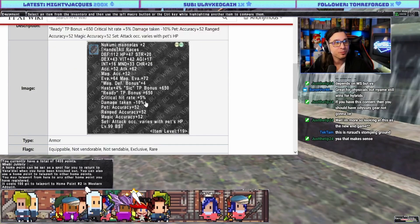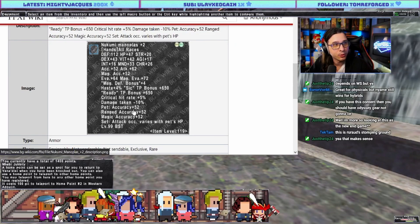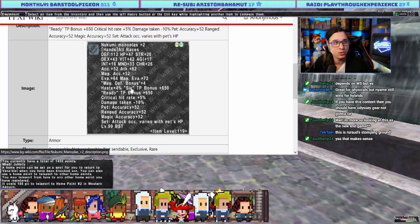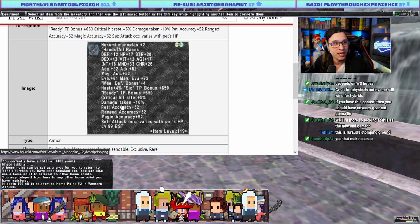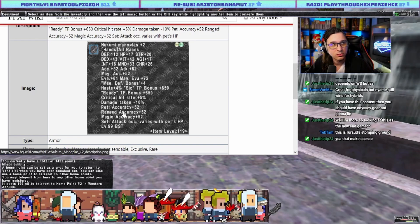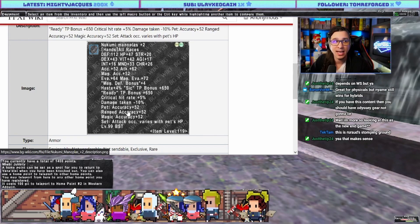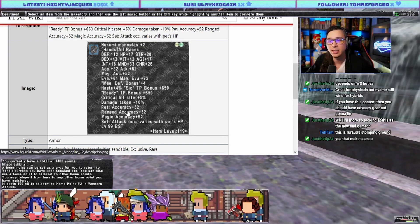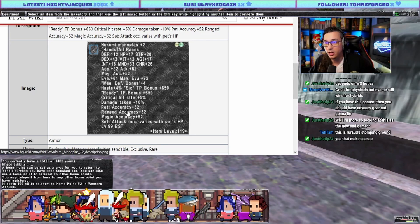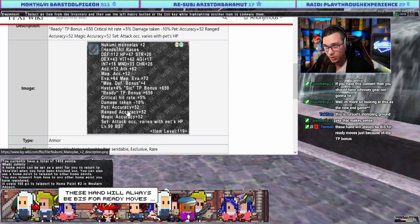Nakumi for Beastmaster. Ready bonus, SIC bonus, crit rate, DT, pet accuracy — this is improving an already good item. If you're already using this for SIC/ready TP bonus and you have to hit the mob, you now have higher pet accuracy and magic accuracy. I don't really know what moves Beastmaster uses this TP bonus in, but I know we've had issues landing HP down on like Atonement A3S — I wonder if this fills that role.